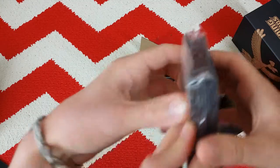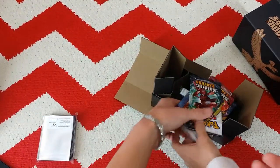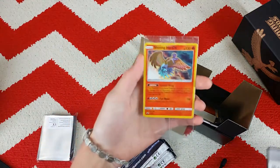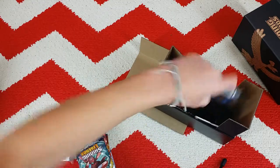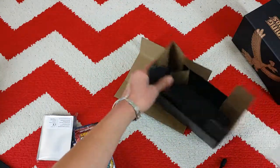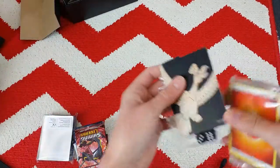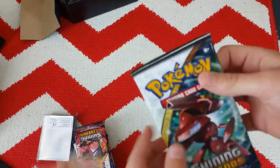Here are the sleeves, the boosters — wait, we have to keep that. Here's all the packs; we're going to give those away. And all the packs — these are just the energies, and these are the card dividers. Now let's put all this to the side and put all the good cards right here. We only have two minutes to do this video.